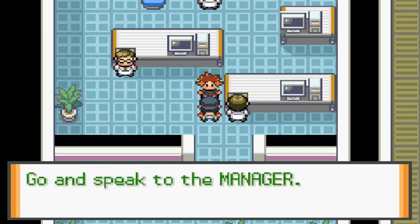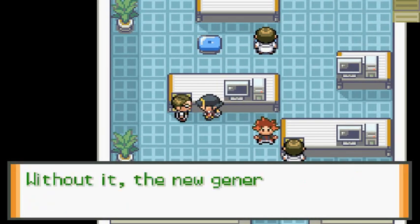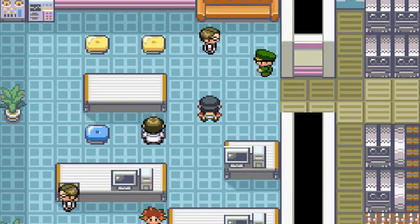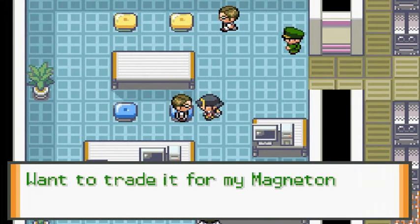The manager is looking for strong trainers to help get back the stolen part. He says go speak to the manager. Someone made off with an essential part. And one NPC asks: do you collect Pokemon? Do you have a Dodrio you want to trade for a Magneton? I already have a Magneton.